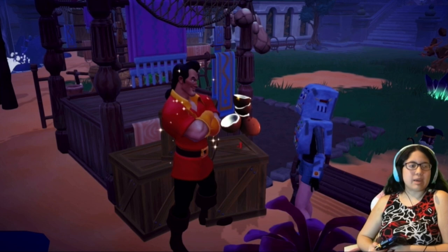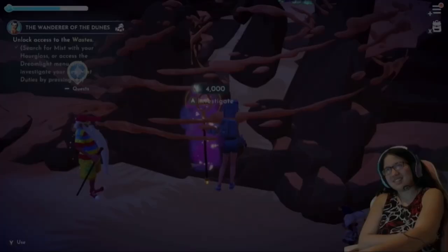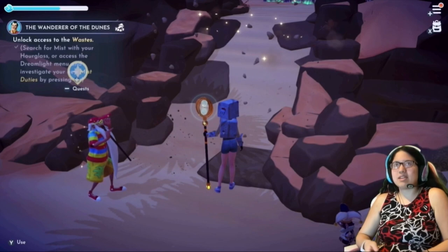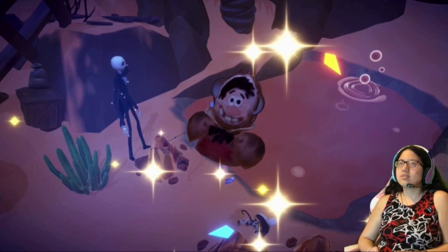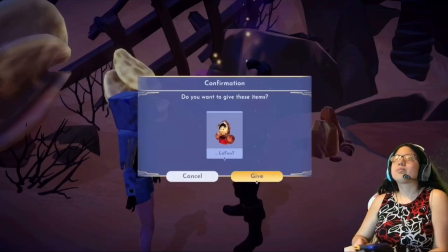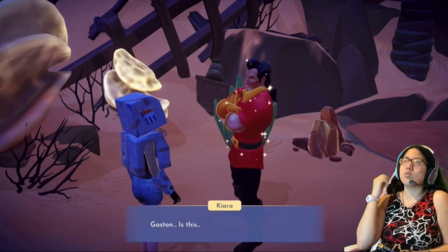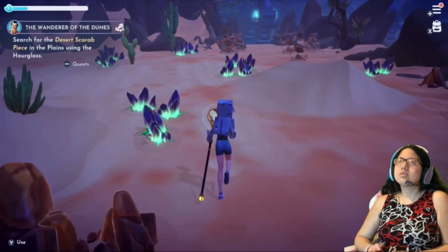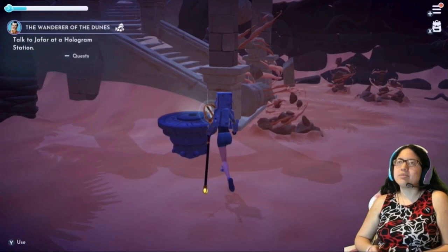Unlock the Wastes and the Glittering Dunes for 4,000 Mist. Enter the Wastes and talk to Gaston by the shipwreck. Fish in the nearby pond of Quicksand to catch Coconut LeFou and give it to Gaston. Search the Plains for a Desert Scarab piece using your Hourglass. Talk to Jafar using any hologram station, then talk to Gaston to complete the quest.